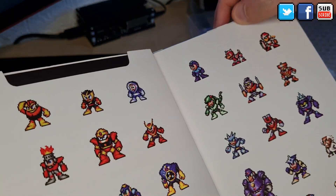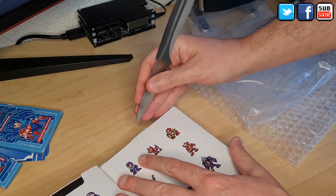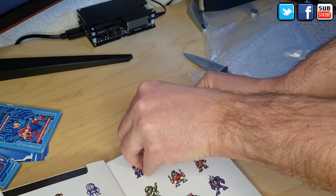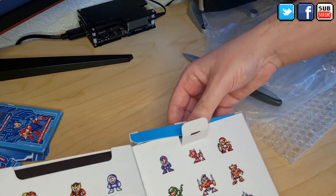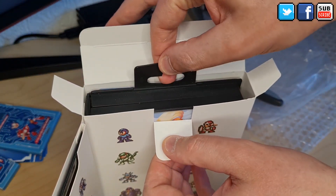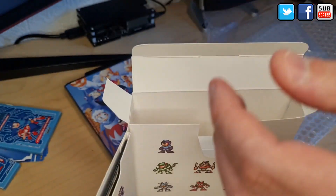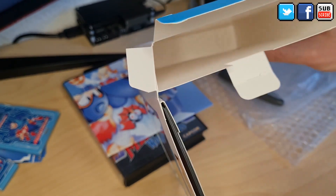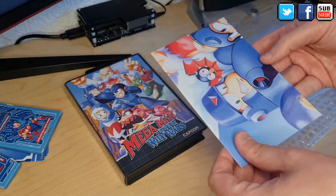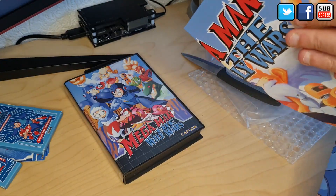Let's see how I can open this without breaking it — maybe with a knife. Don't want to break it. Special collector's edition. Here we go — the big... oh, there's a poster! And nothing else inside. Put the box to the side, and we have the poster.